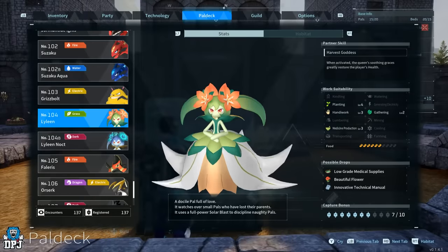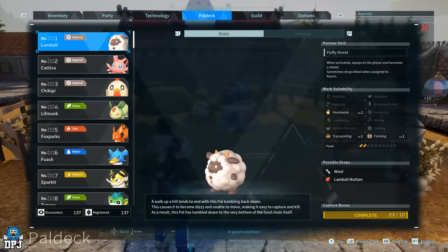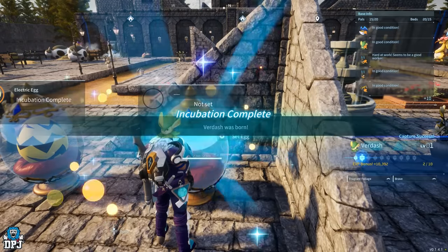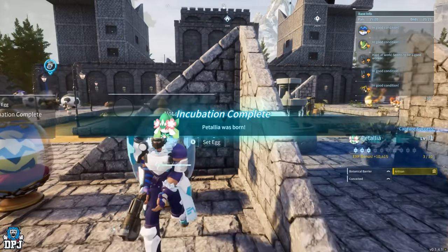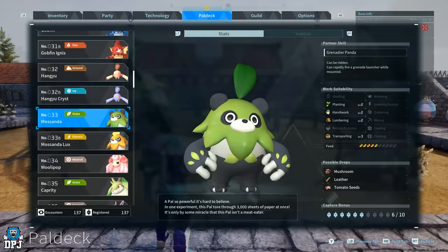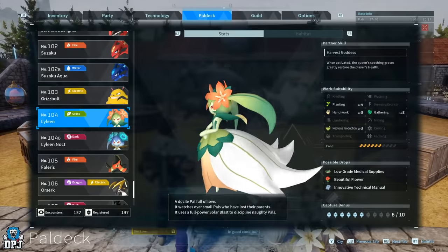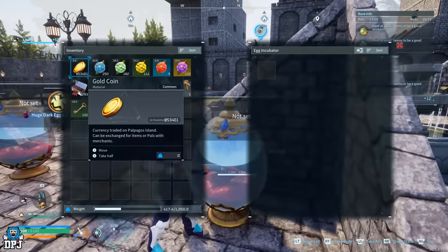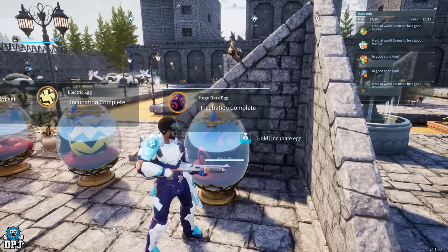A few more pals you don't want to miss are Lyleen and Lyleen Noct. To get these, first breed Lamball and Penking — which we already have — this gives you a Verdash. Then if you breed Anubis and Verdash, this gives you Petallia. Now, that Musander we had earlier — if you breed that with Petallia, this gives you Lyleen. And if you breed Lyleen with Menestink — which we made earlier — this gives you Lyleen Noct. Don't forget, Lyleen is the only level 4 planting pal in this game.